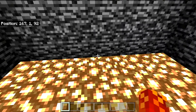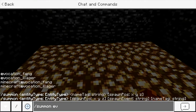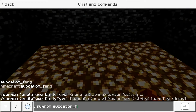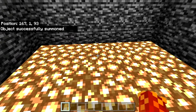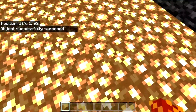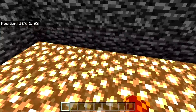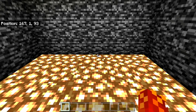You can also do 'summon evocation_fang', which is really fun to do. It's one of those fangs that the evoker summons. If you set up a command block that continuously summons those, it'll look like a buzzsaw, which is extremely interesting.